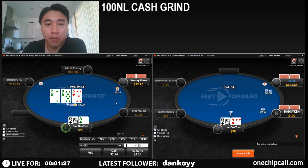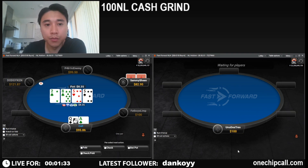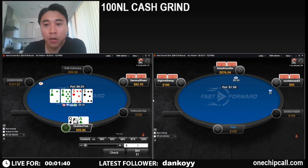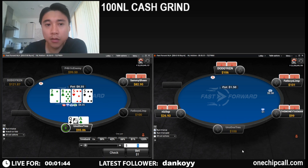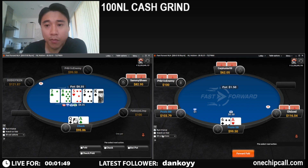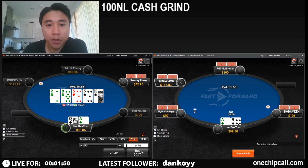Facing a lead — definitely not going to be folding with two overs and a backdoor nut flush draw. If he bets twice here I would have put him on a draw, but the fact that he checks makes me think he has a pair. That's a pretty bad river card for him.